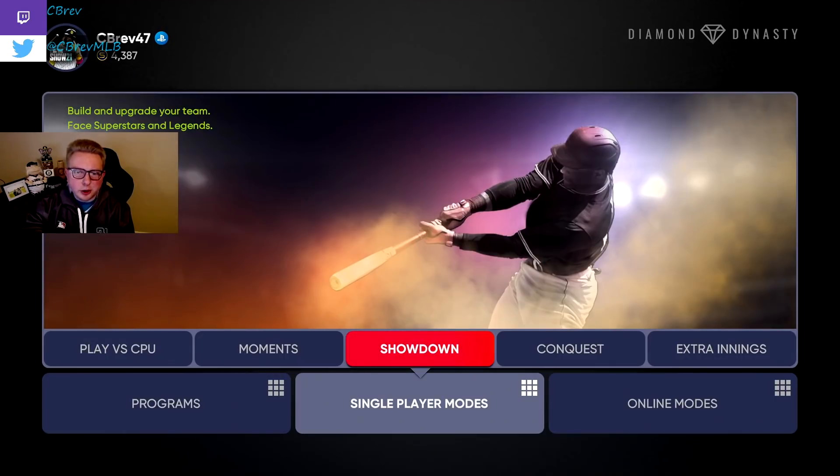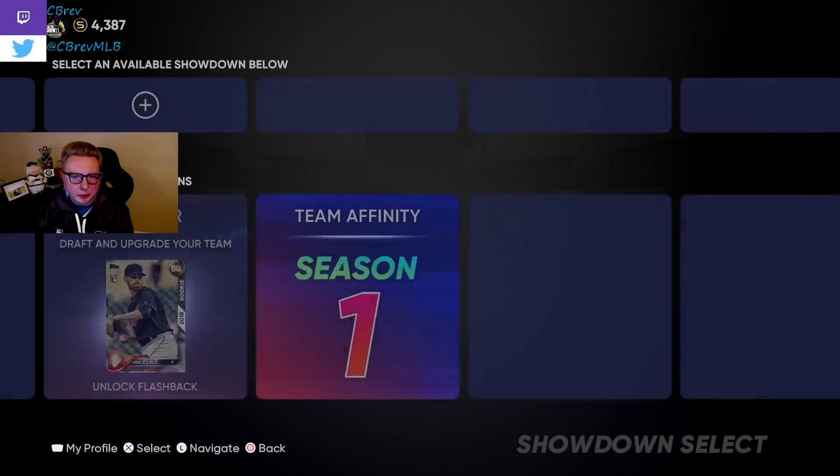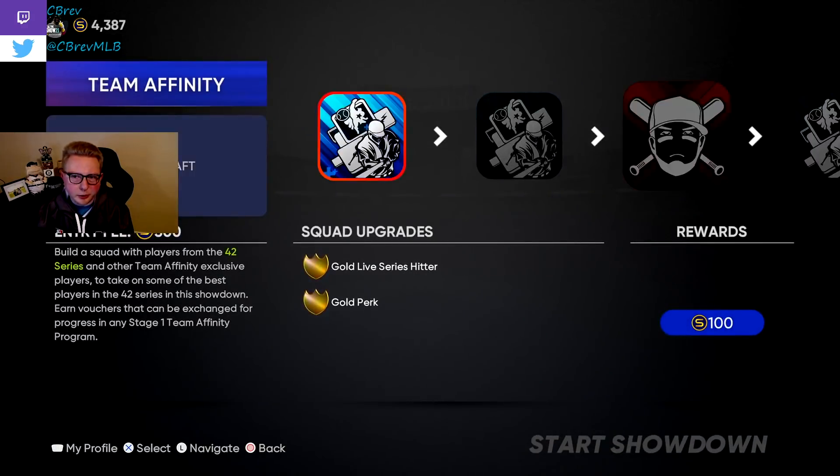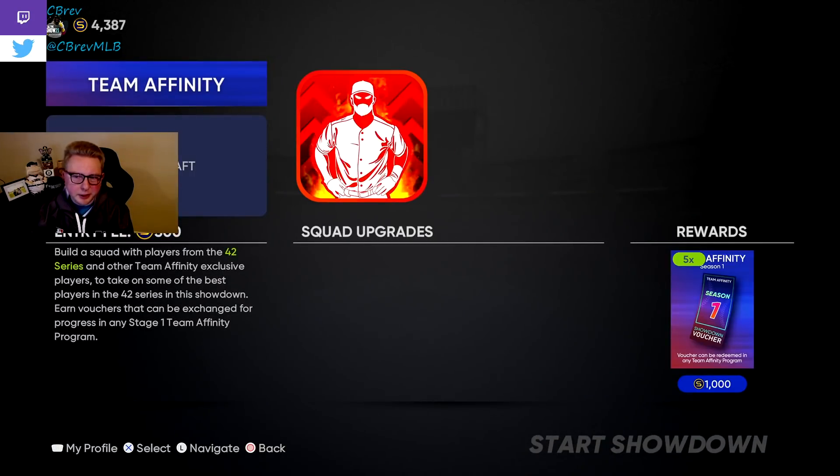Let's talk about the showdown game mode itself. You want to go to single player modes and then showdown, then go to Team Affinity Season One. This is the showdown we're going to be grinding, and it will provide us with 15 team affinity points every single time we complete it.